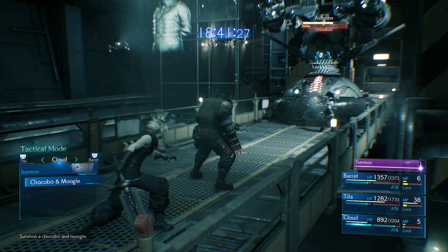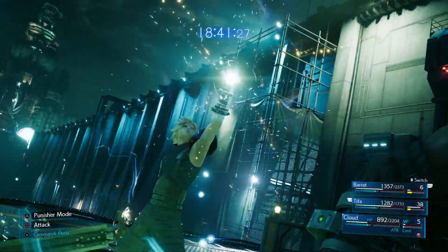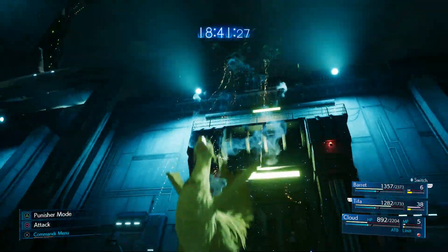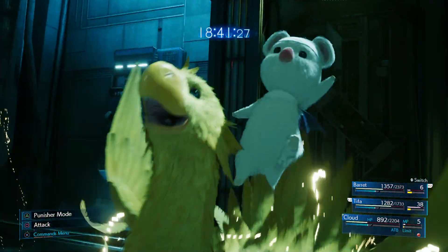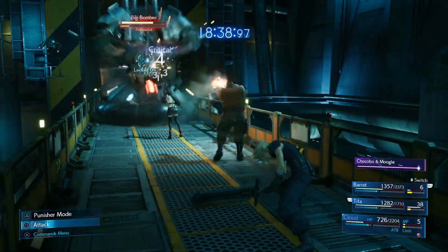I don't think this summon is necessarily the best in the game, but it's definitely pretty cool. The Chocobo is a wind elemental, so if you ever find yourself needing that, it will come in handy. Anyway, thank you so much for watching. I hope the video was helpful — don't forget to drop a like, share it with a friend, and hopefully I'll see you in another one.